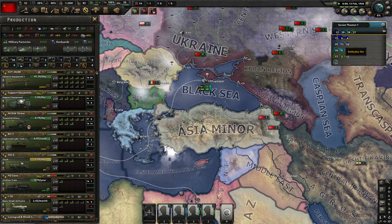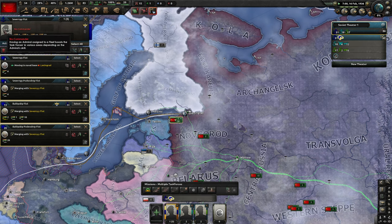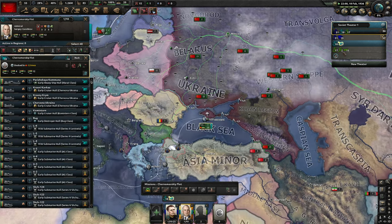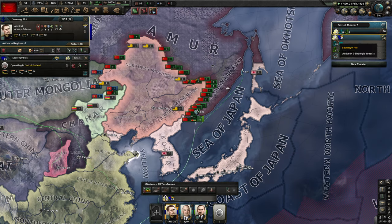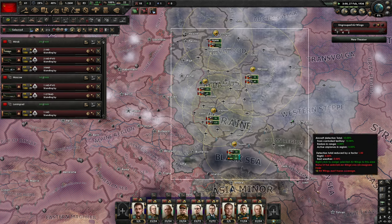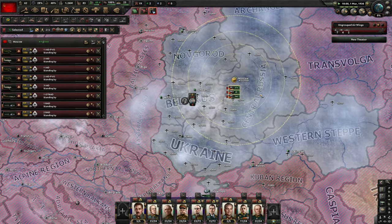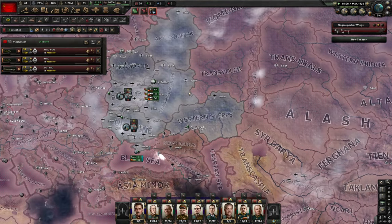I'm going to bring together some fleets for consistency — nothing super important, but I don't want too many fleets under my command. Due to having enough oil, I'll put one fleet on Shift+K to generate some naval experience with the Soviet Union. That's not extremely important but it's recommended to keep the fleet in mind. Let's also group our air forces — Shift+K.